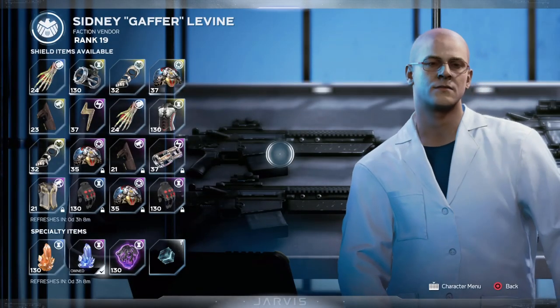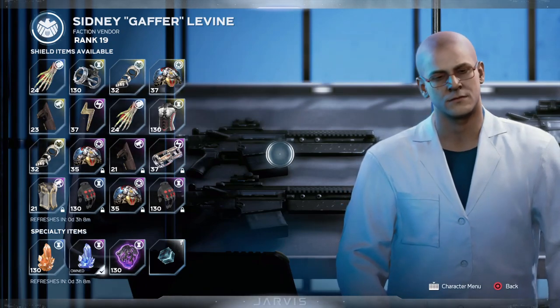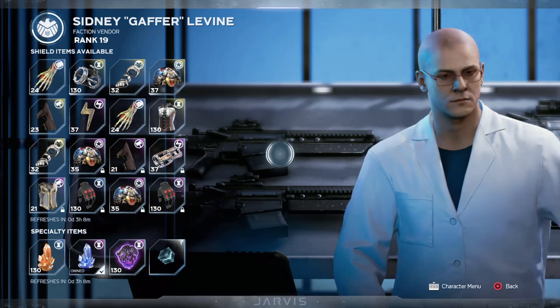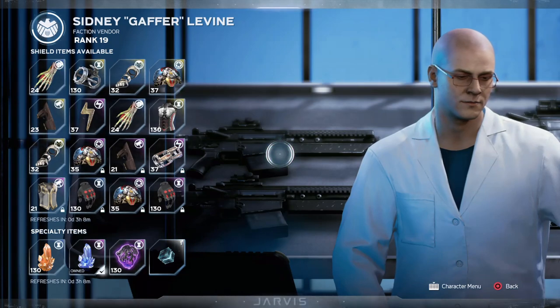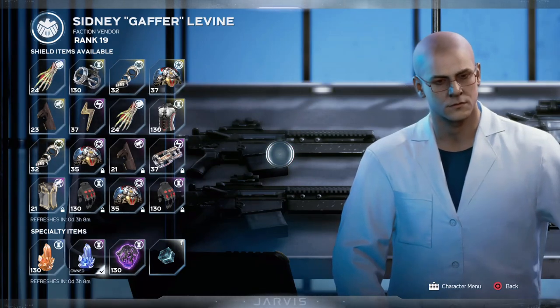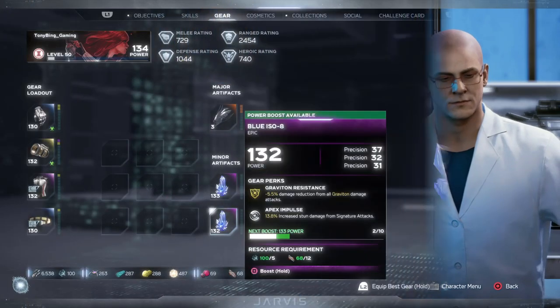The final thing you do not want to do is overlook the faction vendors and how useful they actually are. Their inventory updates daily. They have regular gear at the top, very similar to the gear vendor Roy. The difference is that under the speciality items, they have minor artifacts available. Some of these at higher levels can be really amazing — for example, the one I managed to buy earlier today, you can see it's not fully upgraded but I'm getting over 100 precision on it.